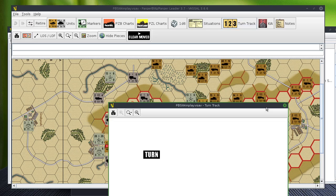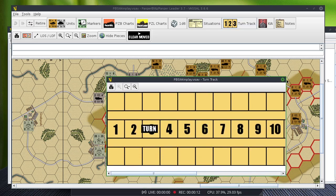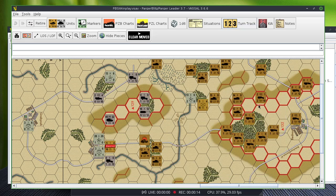Scenario number four, and we're going to be on turn three. Just a quick reminder that the Russians are advancing on the Germans. The Germans are doing a kind of mobile defense where they do a blocking action, and as you can see from this opening screen, the Russians have many more units than the Germans.